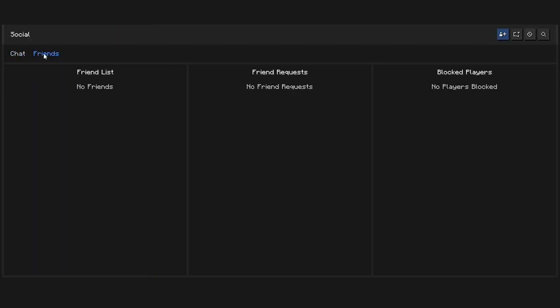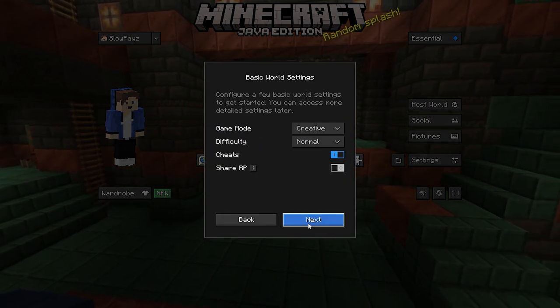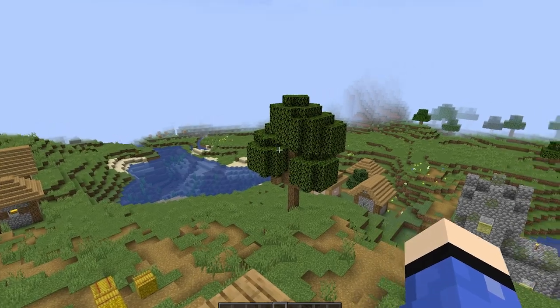Once you've added friends, you can see chats and see all friends online, friend requests, and blocked players. Go back, click Host World, select your world, click Next, then Host World. It will load into your world and your friend will be able to join you.